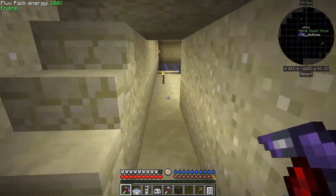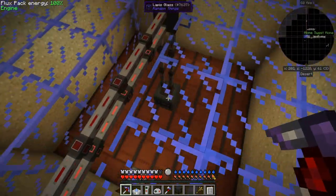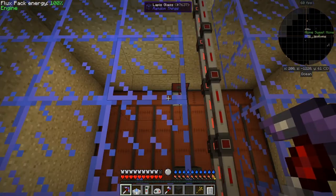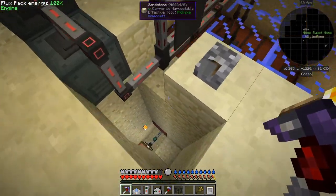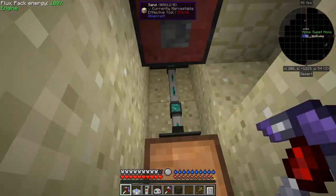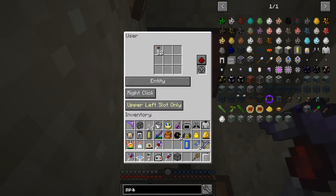So what I did instead was to actually build a powered enderman spawner and put it down there, and then I've got conveyor belts pushing everything down towards this center point here. Let's go down and have a look at that. If I get down here I should be able to click this.